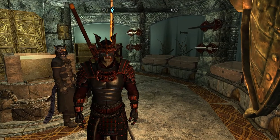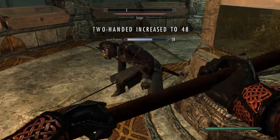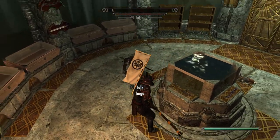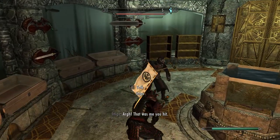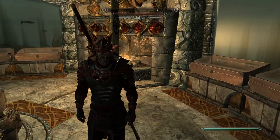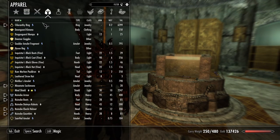You can have a Naginata. It behaves as a Warhammer. Very cool, is it not? And you have this amazing armor. This is heavy armor, so it truly offers me a lot of protection.